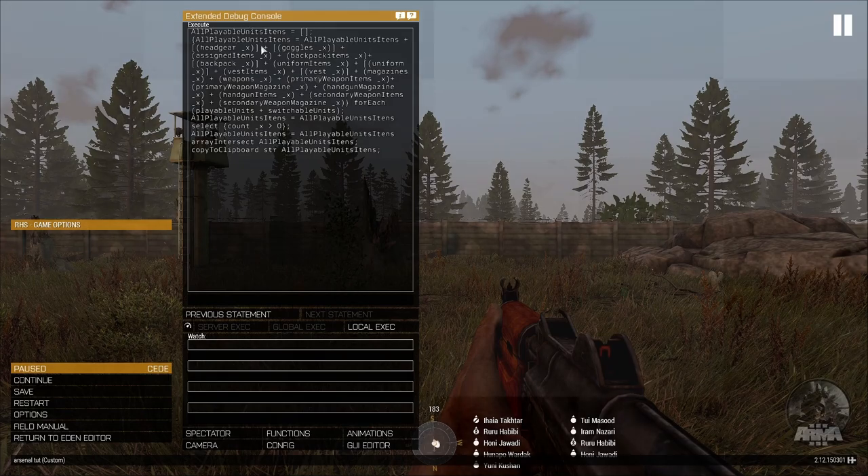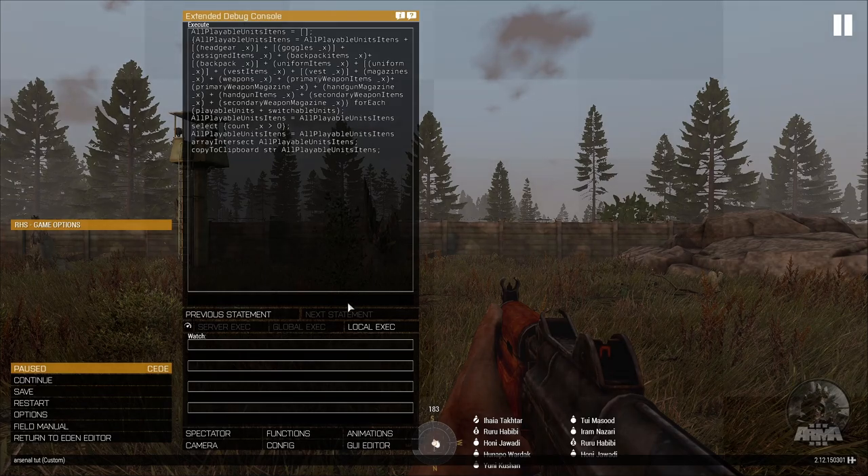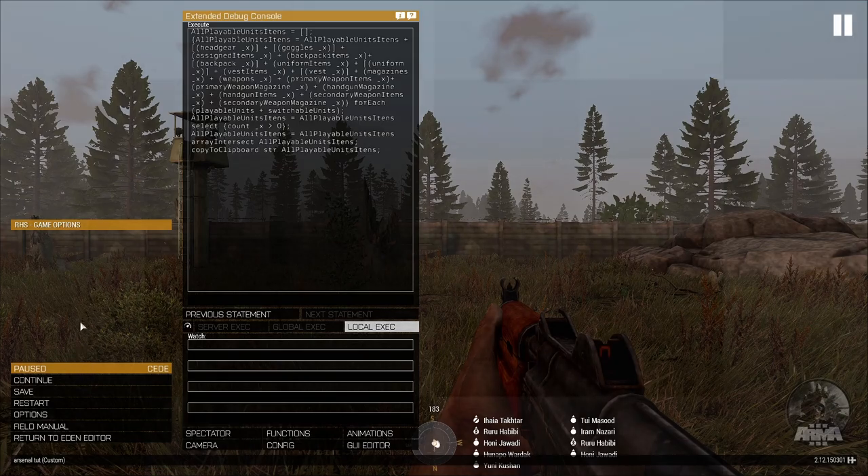As I said, that's available for TFA in the Useful Scripts area, and for everybody else I'll post a link to that script. All you're going to do is once you've pasted that in is hit Local Execute, and then you are done.